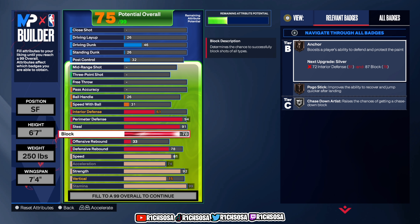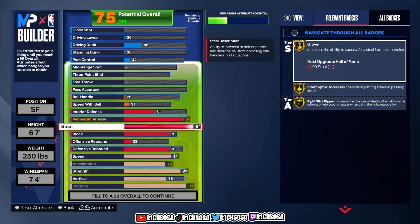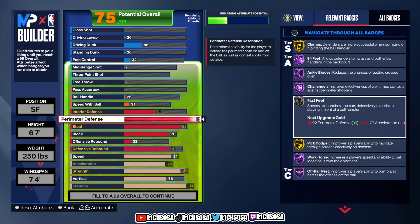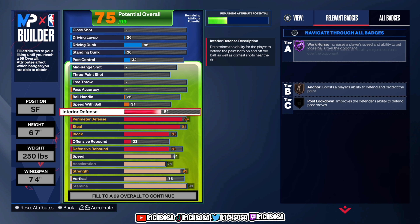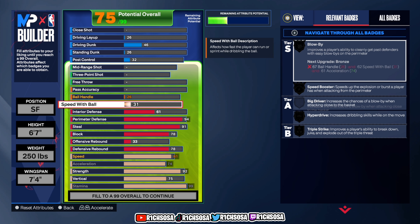With these defensive badges we get silver Box Out Beast, Pogo Stick, and Rebound Chaser. Moving into block, we get Anchor, Pogo Stick, and silver Chase Down Artist. For steal, it's key to unlock gold Glove Interceptor. For perimeter defense, you get silver Fast Feet, Hall of Fame Off-Ball, Pass to Workhorse, Challenger, Ankle Braces, and 94 Feet, with gold Clamps and Pick Dodger. In the interior, bronze Anchor is going to be key. I want to know your thoughts — is there anything you would change to make this build better? Overall I think it hits on every single aspect of attribute and badge requirements.